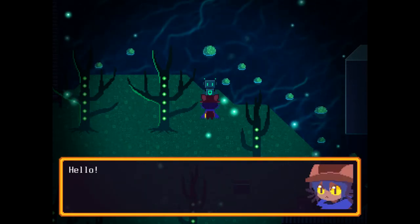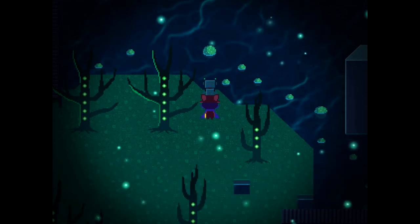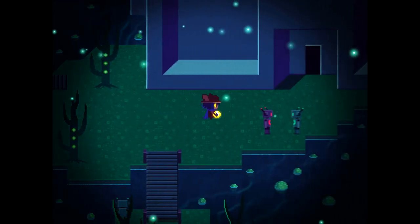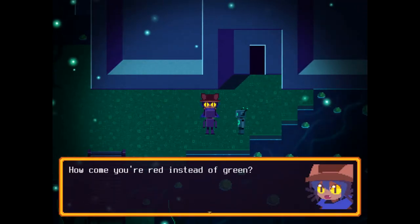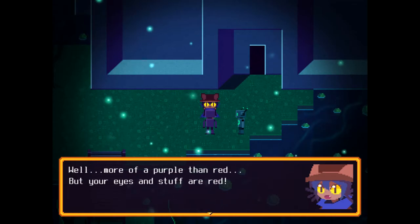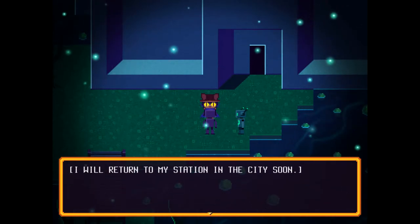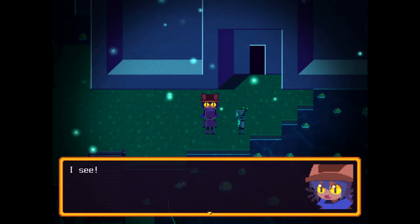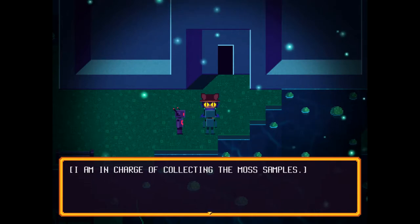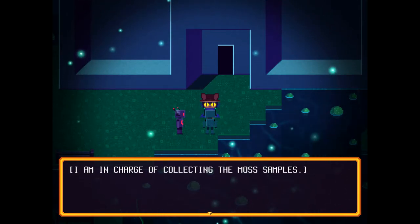Hello, person. Welcome to the research station. Are you sent here by Dr. Silverpoint? No. Oh, carry on then. This is the research station? How come you're red instead of green? More of a purple than red — your eyes and stuff are red. I am only here to pick up this week's moss samples. I will return to my station in the city soon. So they're color-coded based on the area they're from, I guess.